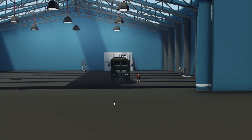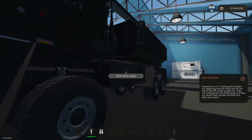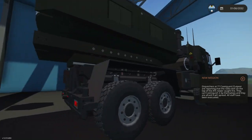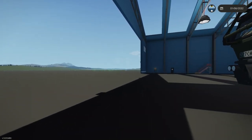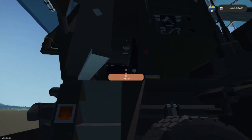Hey guys, welcome back to another video on my channel. Today we are back in Stormworks yet again, and today we are going to be testing out this thing right here. This is the M284 TARS Guided Rocket Artillery. So obviously this is rocket artillery on the back of a truck. We're going to go ahead and drive this to the coast and hope to find some sort of target out there.